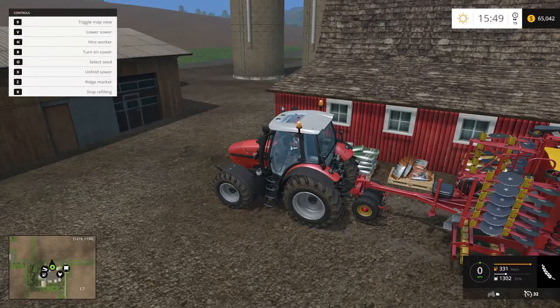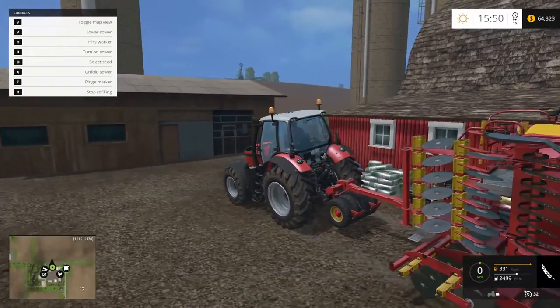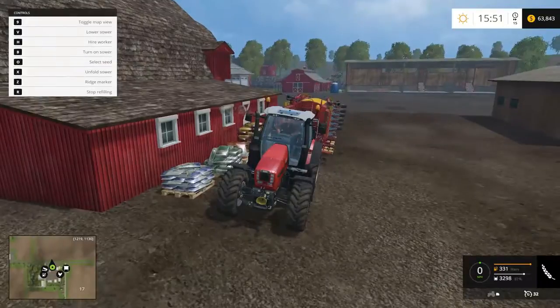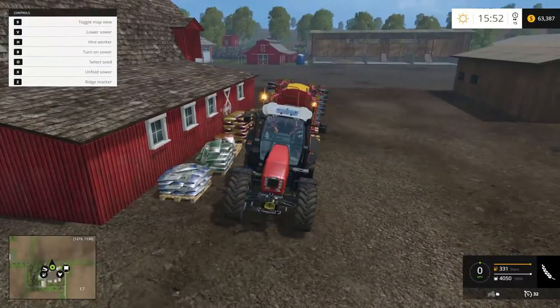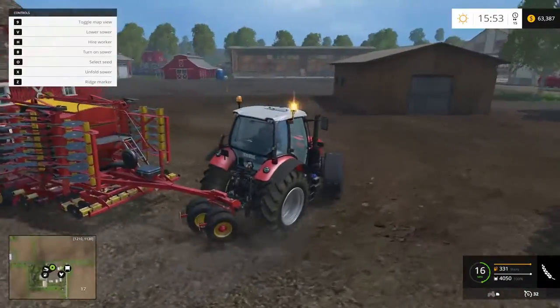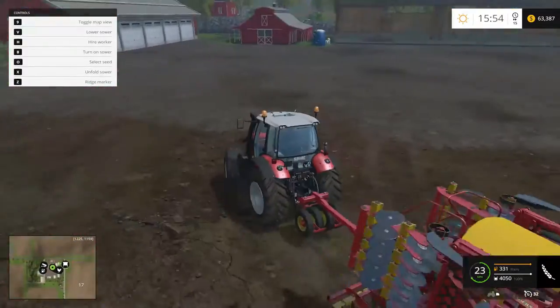They fill up everything, so you can pick whatever seed you want. I'm just gonna plant wheat again. Castaway says 'you wish you could sell land' — I totally agree, it'd be nice. You could sell pieces of land that aren't close to your plot; it's kind of a pain when they're far away.